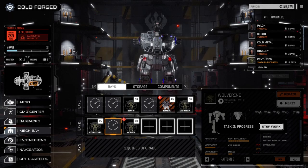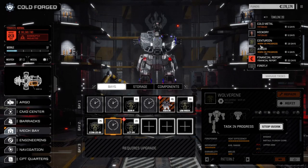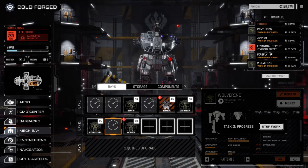We'll have our Centurion, Jenner, and Firefly back before the end of the next financial report. We can pull off a mission when we move planets, and that should give us enough cash for the end of the month. Otherwise we're going to have to sell an engine. Let's put the Locust into storage since we're not really going to be using him.